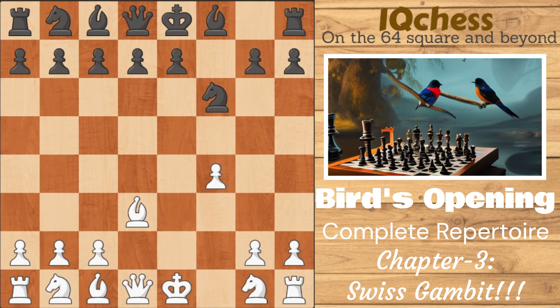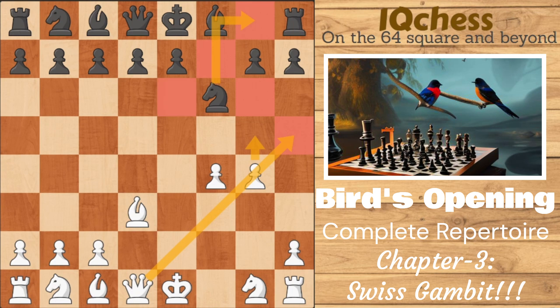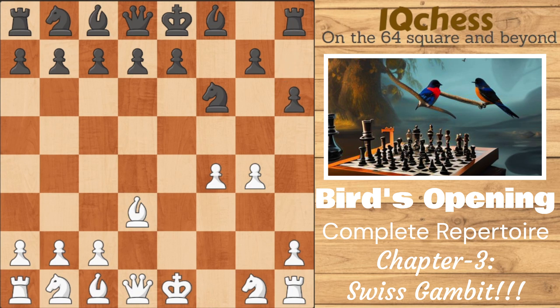Here we play g4. The objective is simple: we want to play h5, kick this knight out, and then proceed with the plan of playing queen to h4 check. Black's light squares are very weak — they've been weakened by the move f5 — and we can exploit that very well. For example, my 2100-rated opponent played h6, simply allowing bishop h6 and checkmate. I can guarantee you will get at least a couple of games ending just like this.